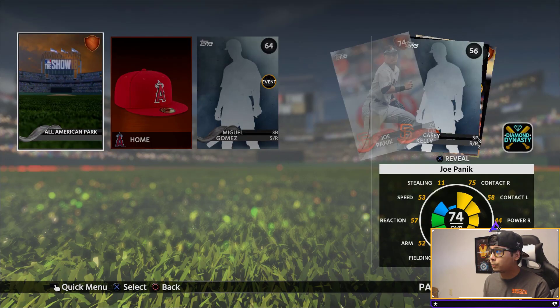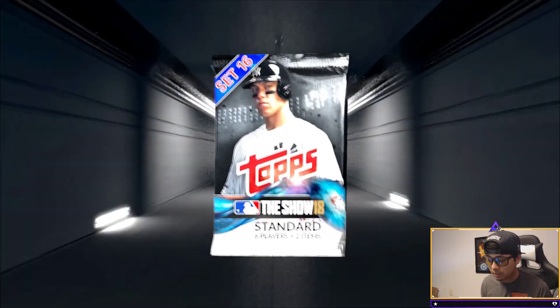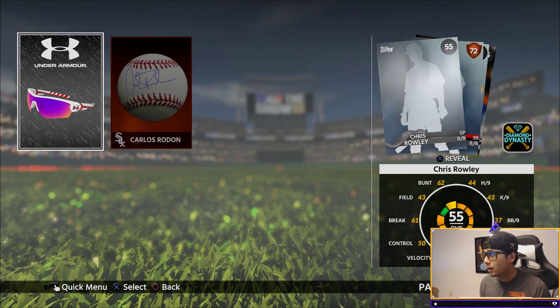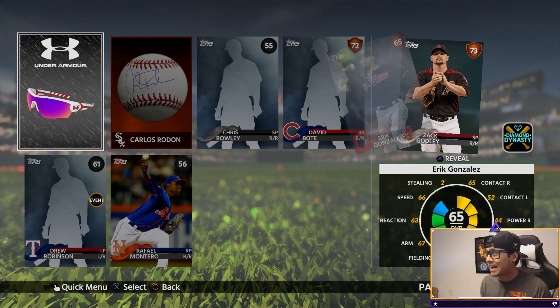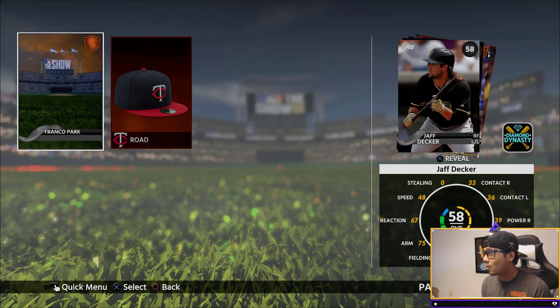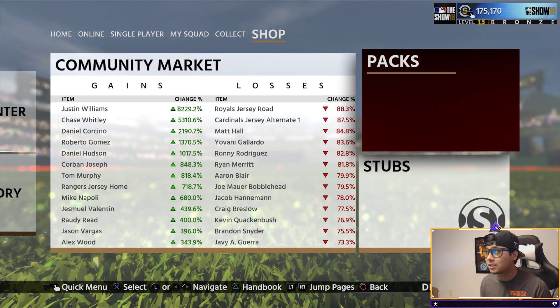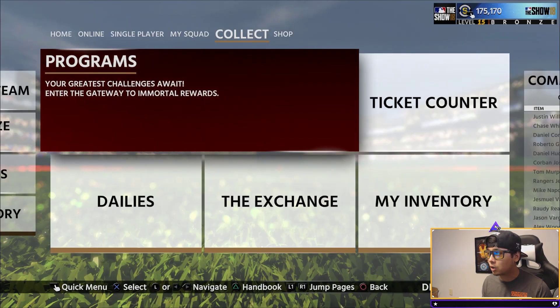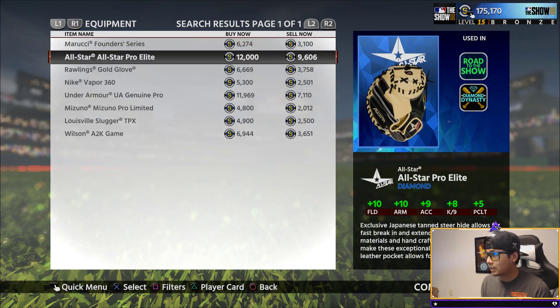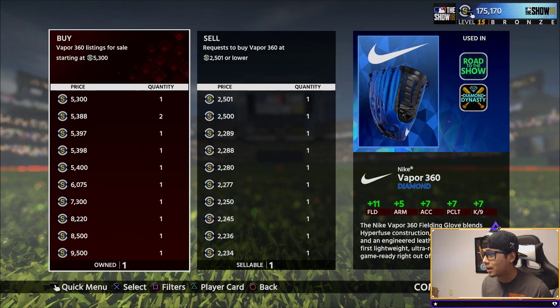We're gonna look at the upgrades. I don't know who we have at first base for a gold right now. We gotta check the price of that diamond. I wish that was a player — if that was a diamond player, that would've been so awesome. But that might be at least 5,000 stubs. I know those gloves can go for a little bit. So let's check it out — fielding glove. Please be 11k... it's 5,000. Dang it. We're gonna go ahead and try to sell that.